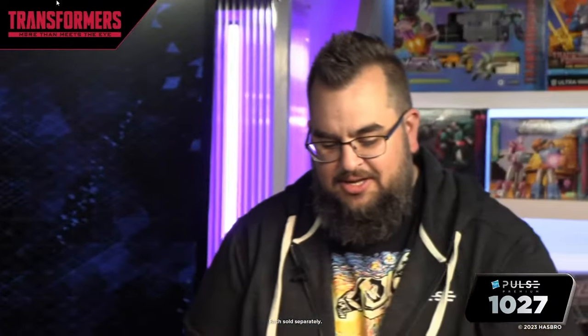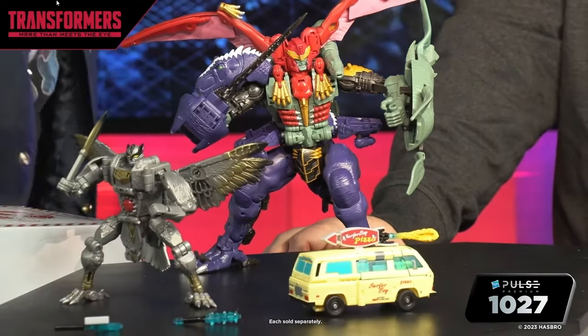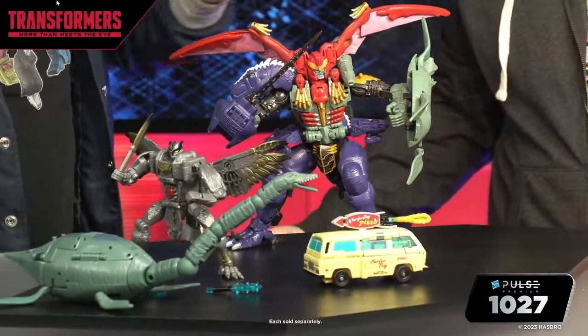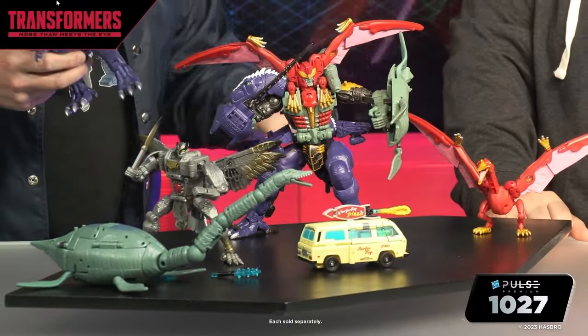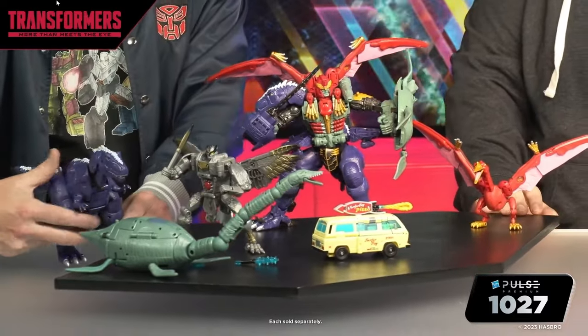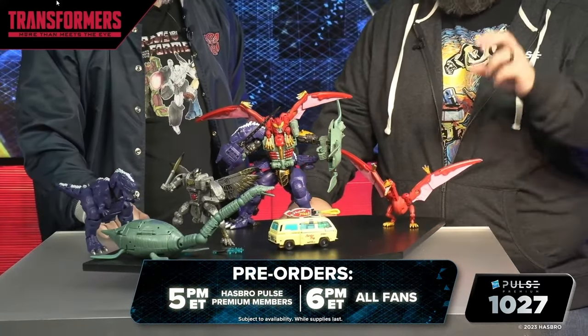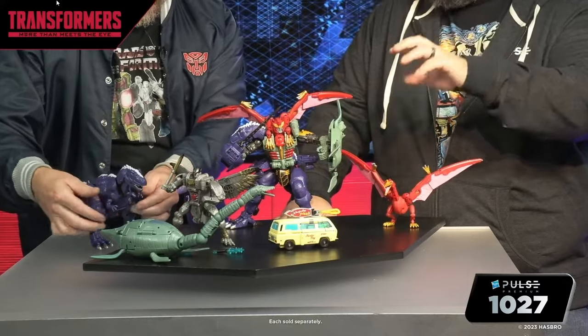Quick recap: Magmatron, your Commander for Legacy United 2024 — super excited about that, clearly not much of a surprise after showing off the poster art. Confirming Silverbolt Wave 2 — we'll be back with more info, pre-order for him in the new year. And our good friend Code Red here from Stranger Things — if you know the show, they always say 'Code Red' to each other, so that's where the name came from. Commander Magmatron available at 5 PM Eastern for Hasbro Pulse Premium members, 6 PM Eastern everywhere else. Code Red available in limited quantities on Hasbro Pulse as well as Target.com. Silverbolt Wave 2 Legacy — we'll talk about him in the new year.